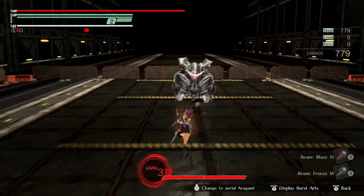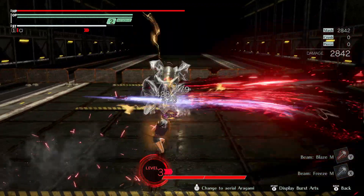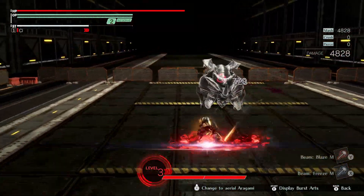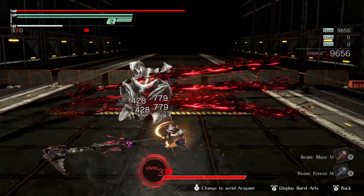Bloody Claw is a heavy step attack. As the name implies it also has a lifesteal bonus — probably the coolest looking step attack, and the effect can be good as well, especially considering you can't carry as many items as you could in the older games. A-Tier.